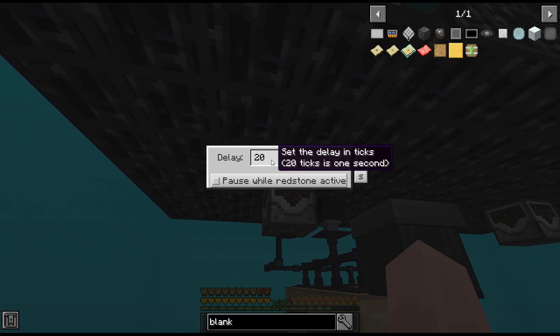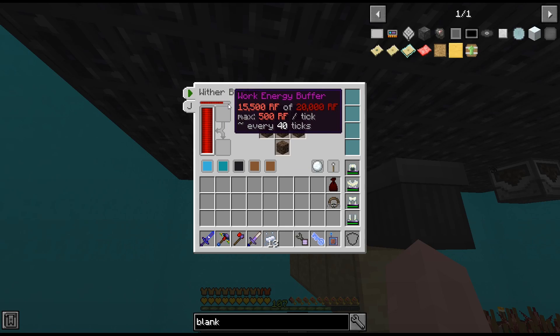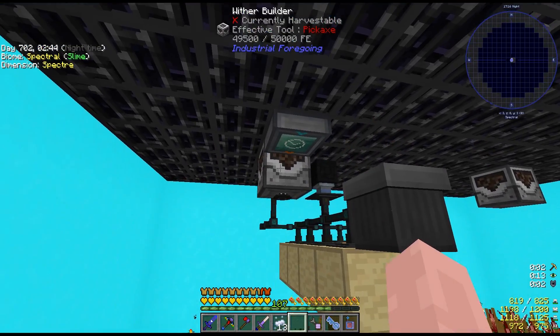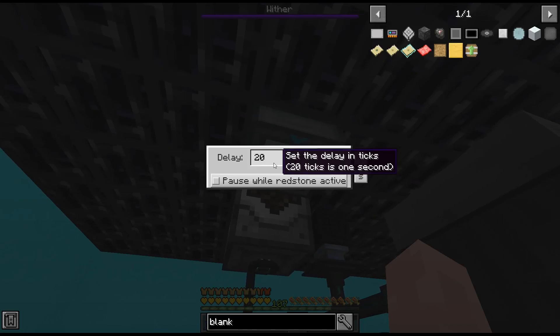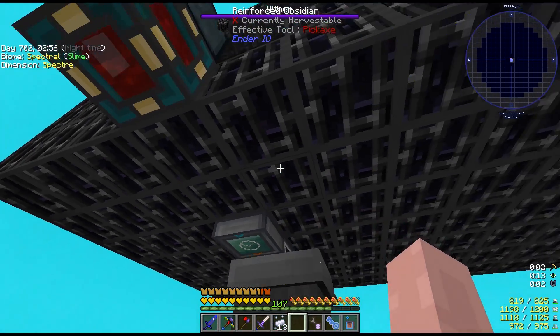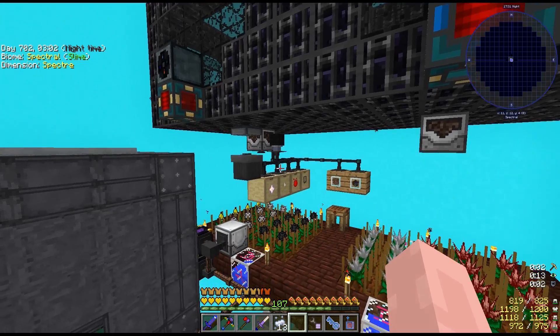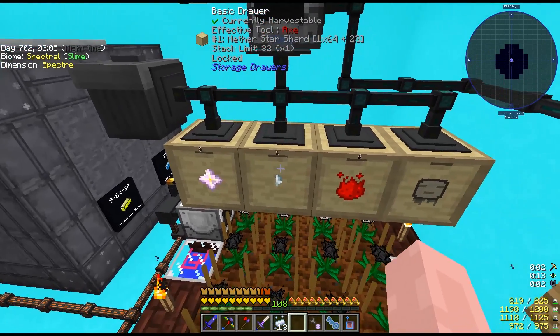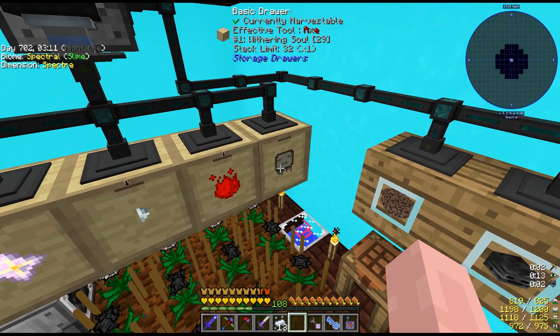I'll push everything into these two storage drawers to feed my wither builders. I have a timer set to 20 ticks, so every second it activates the work energy buffer. Otherwise you get withers spawning uncontrolled — at one point I had 12 withers in the killing chamber at once and it was destroying all the drops. One second is more than enough time for a wither to spawn, get killed, and another to take its place.